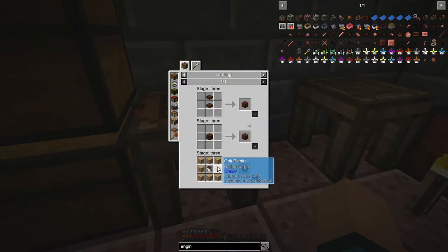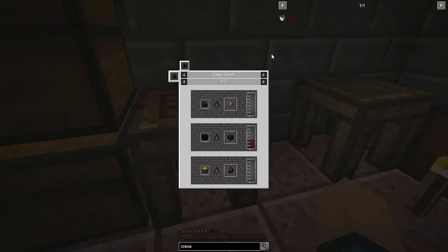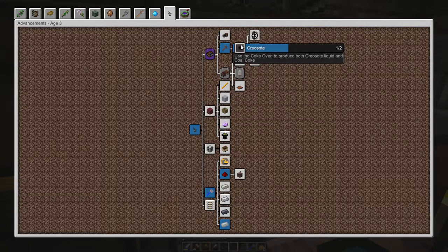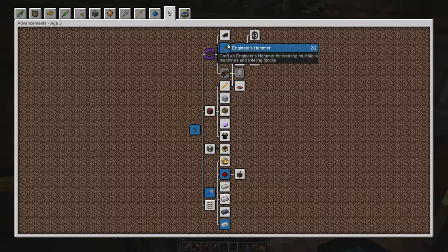Follow the recipe — creosote oil. We can make it using a coke oven, which we haven't invented yet. Okay, this feels like some kind of crazy loop. But of course we can actually go this way and we don't need to go that way. So this is a multi-block structure — use the coke oven to produce both creosote liquid and coke coal.